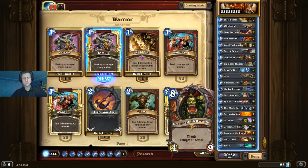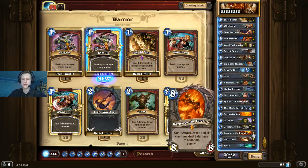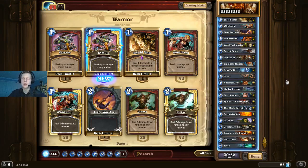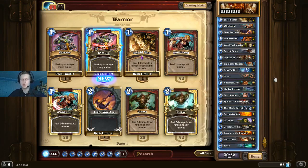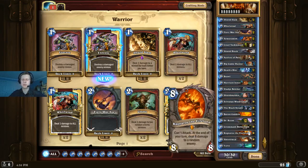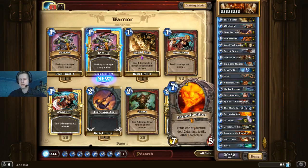Moving on, we have Grommash — a core Warrior card and a finisher. If you get your opponent to 10 health and activate him with Death Bite or Whirlwind by dealing damage to him, you can just kill them in one hit. Cruel Taskmaster plus Grommash is 12 damage. Death Bite to activate Grommash is usually 14 damage — 4 from Death Bite and 10 from Grommash. Once they've used their removal, you can also just play him as a 4/9 to kill one of their minions, and they won't be able to BGH it because they'll have used it on your earlier targets.